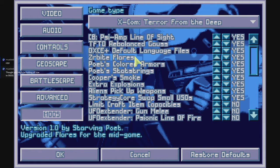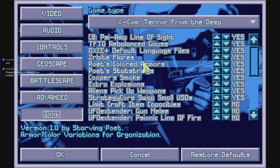I'm using Cooper's PSI Amp Line of Sight — I just need to change it to Mind Control Disruptor. We now have to have line of sight to use mind control in Terror from the Deep; it doesn't affect the aliens at all. I spent a lot of time working on a rebalanced Gauss mod, which I'll explain in a bit. These are just to get the language files to not make everything pirate-speak — part of Meridian's mod. Zarbite Flares: I've basically just moved the Illyrium Flares over and changed them to Zarbite. I have some colored armors — melee, breach, support, and standard. We have stat strings, as always.